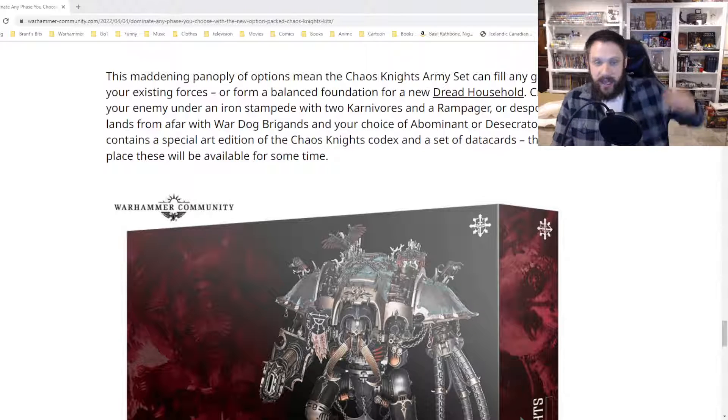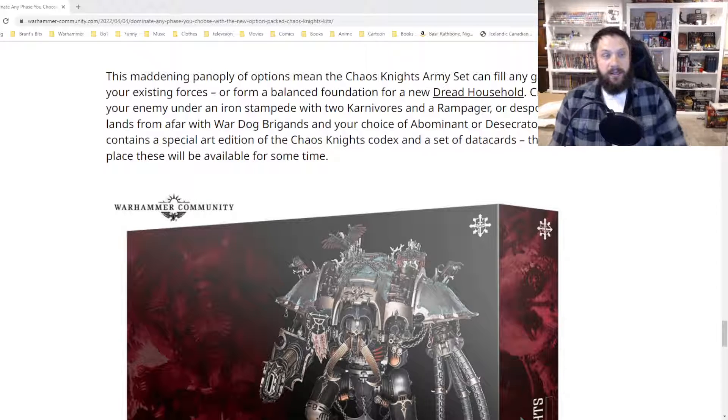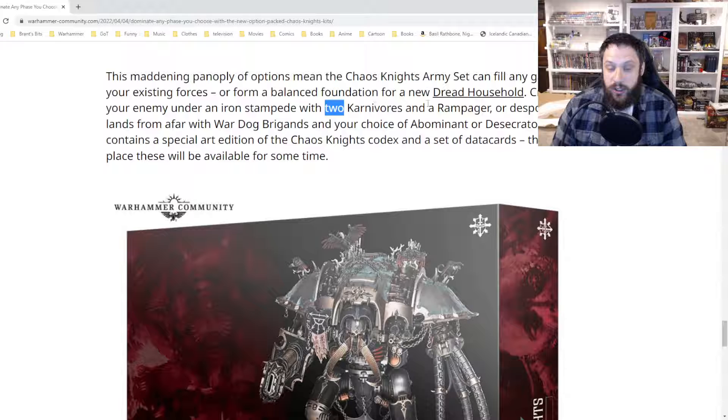The set also contains a special art edition of the Chaos Knights Codex and a set of data cards — the only place these will be available for some time. This is great because it tells you you're getting two of the smaller Knights and one of the larger Knights. Do I want this box? Yes, I want this box. However, I want to see the pricing because Games Workshop lately, instead of giving a price break on these bundles, there is now no value saved. The value in the box, quote unquote, is that you get the models before everyone else — I think it's two to three months before they come out as individual kits.